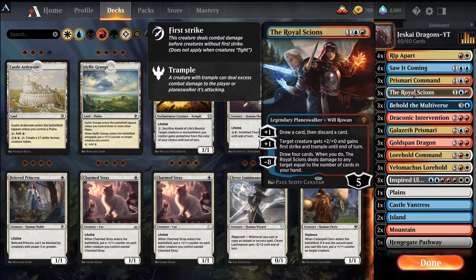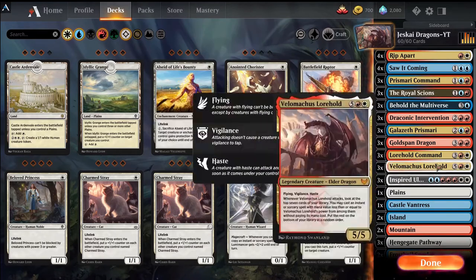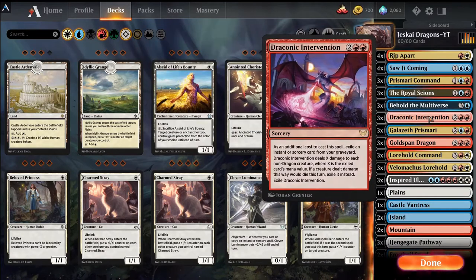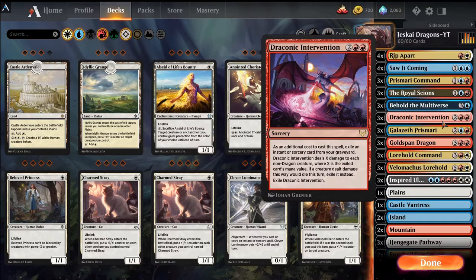Royal Scions combos pretty well with Velimachus because it increases Velimachus's power by 2, which allows us to cast Inspired Ultimatum for free off its trigger, which is pretty nice. It can draw and discard cards. We can discard stuff for Draconic Intervention, which becomes a one-sided sweeper — since there aren't a lot of dragon decks right now.